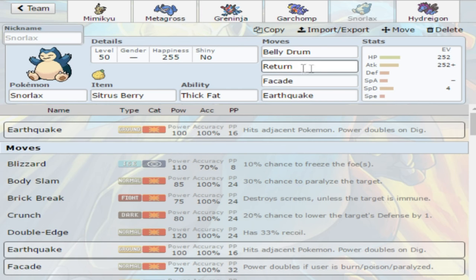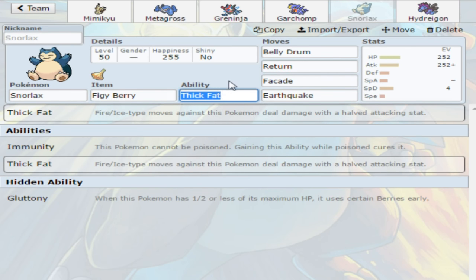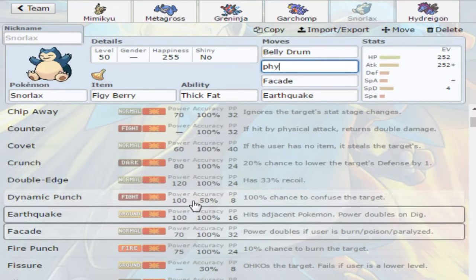Next we have my boy, Belly Drum Snorlax. You can run Citrus Berry or Figgy Berry. If you take a hit, then Belly Drum, and get the Citrus Berry, you're not going to be at too high health. Figgy Berry will give you more health back. I like to run Return and Facade in the Battle Tree because there is some nonsense that happens there — you will get burned, poisoned, paralyzed. Facade is just really nice insurance.